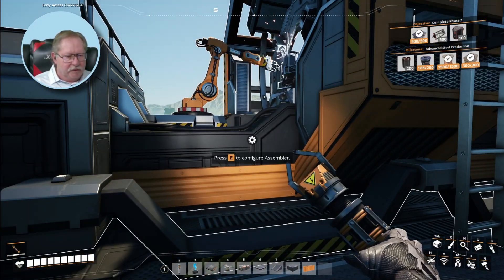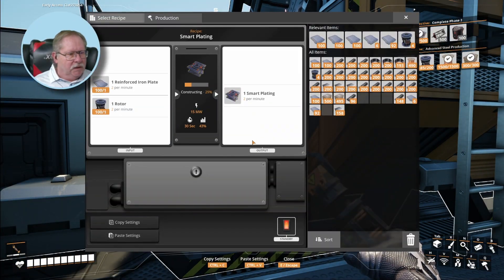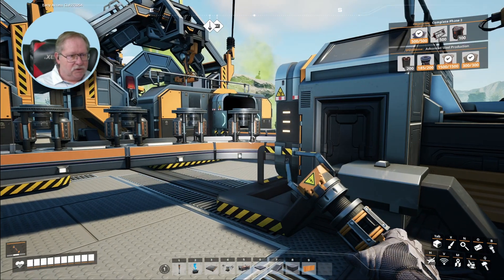To make smart plating I need one rotor and one reinforced plate, and I consume each one of those at two per minute. So literally I only need to make two rotors and two reinforced plates per minute. It's going to create a smart plate every 30 seconds — two smart plates per minute. A smart plate consists of a rotor and a reinforced plate, and it produces one smart plate.